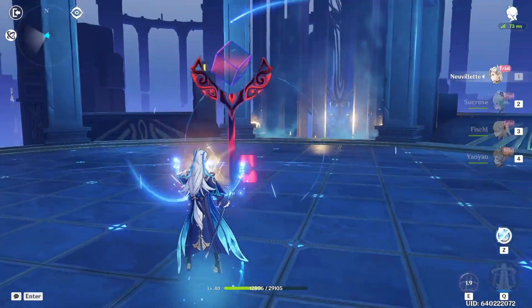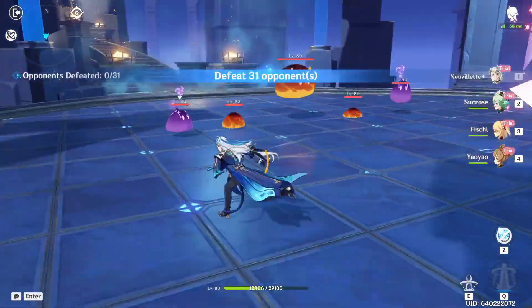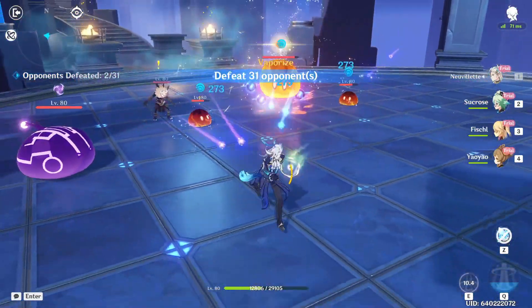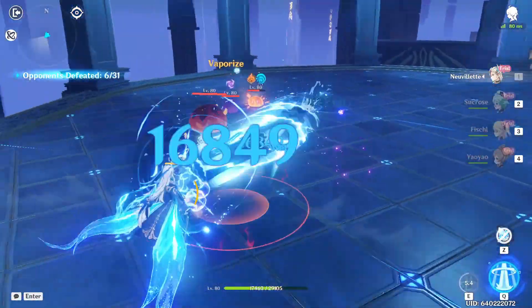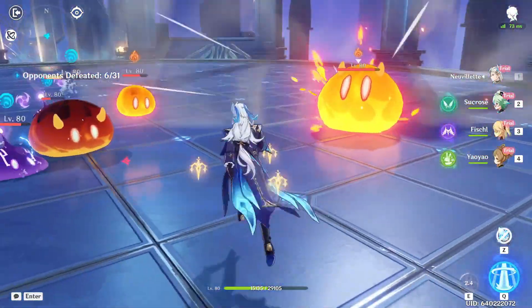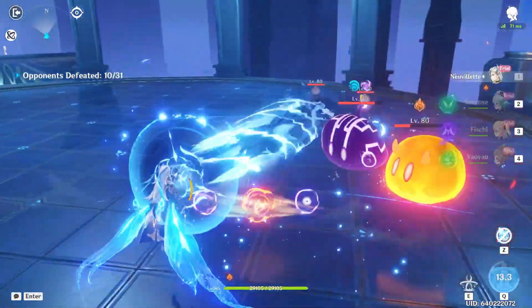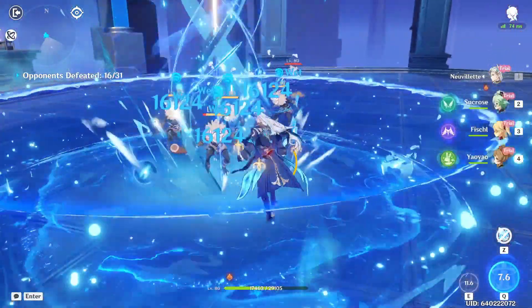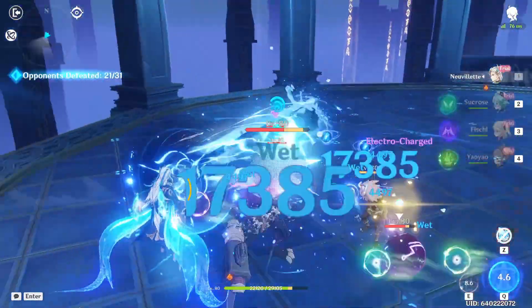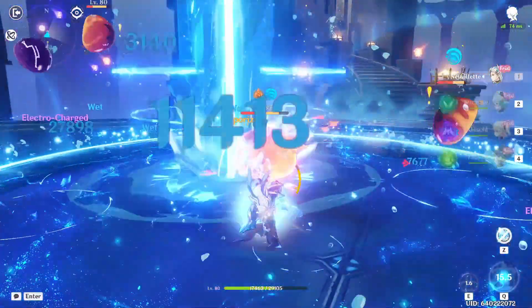It all centers around his charge attack. His skill summons some droplets right there, and the good thing is you don't have to go directly to them to pick them up — you just have to be near them and they automatically get picked up, giving you HP if you're missing any. Then it absolutely obliterates enemies — insane damage, looks insane, absolutely amazing.